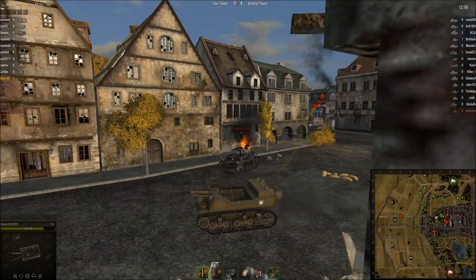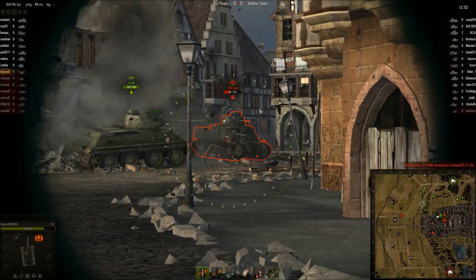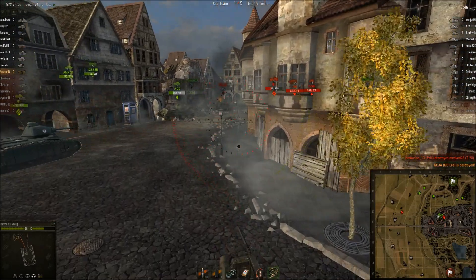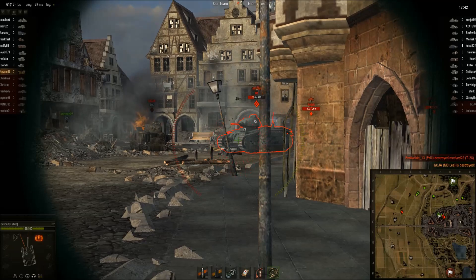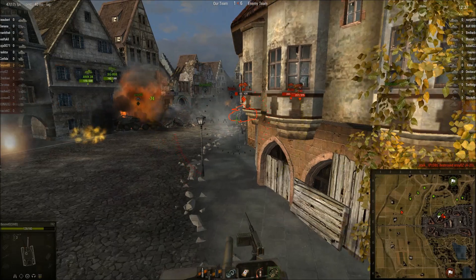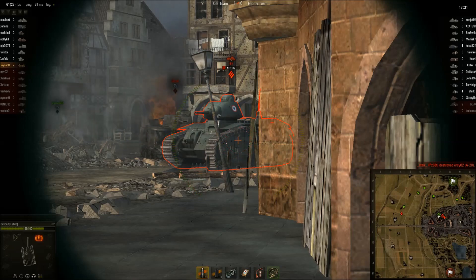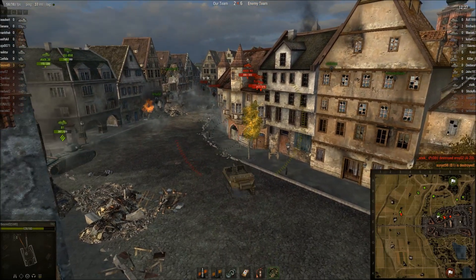Just spinning around to try and assist this B1 against the M3 Lee, and able to take out the M3 Lee no problem. Looks like there are three more tanks coming in though — driving into Death Alley. Able to take out the B1's tracks, so his allies should be able to lay some damage on him. Looks like they've left the kill for our man here, so he's able to pick that one up without any reply.